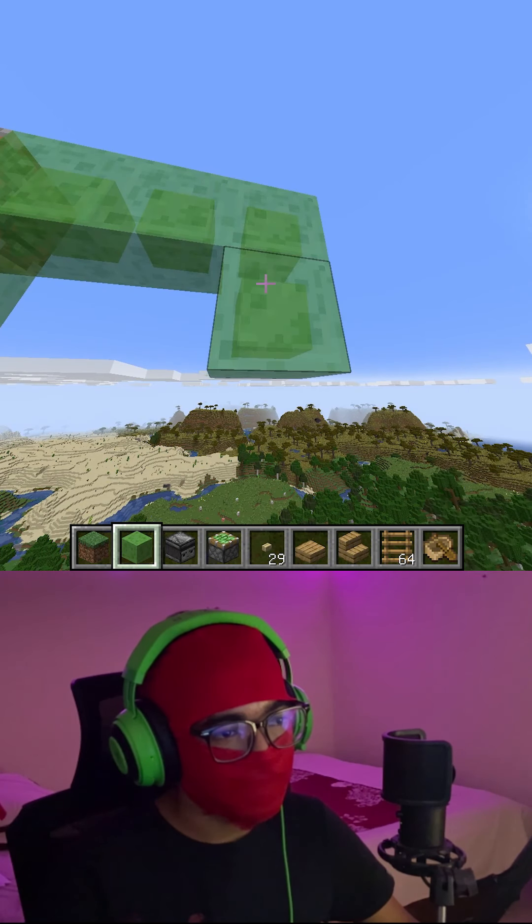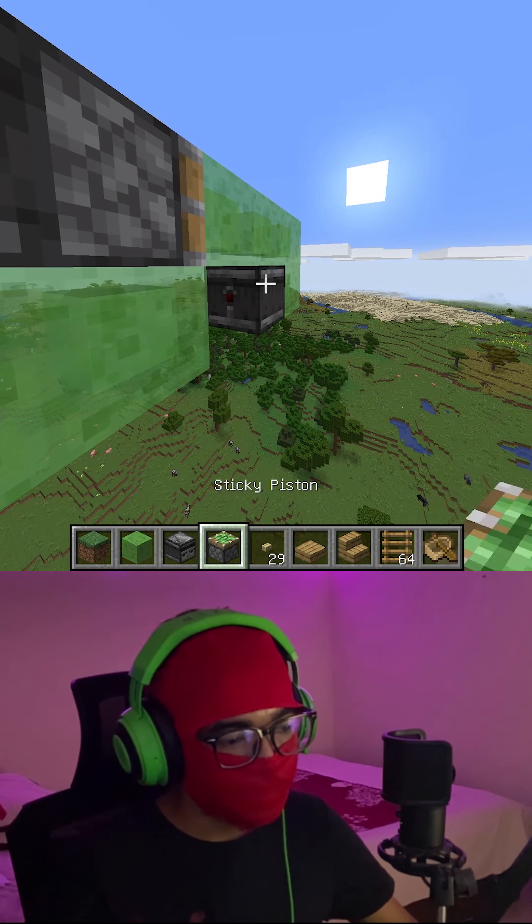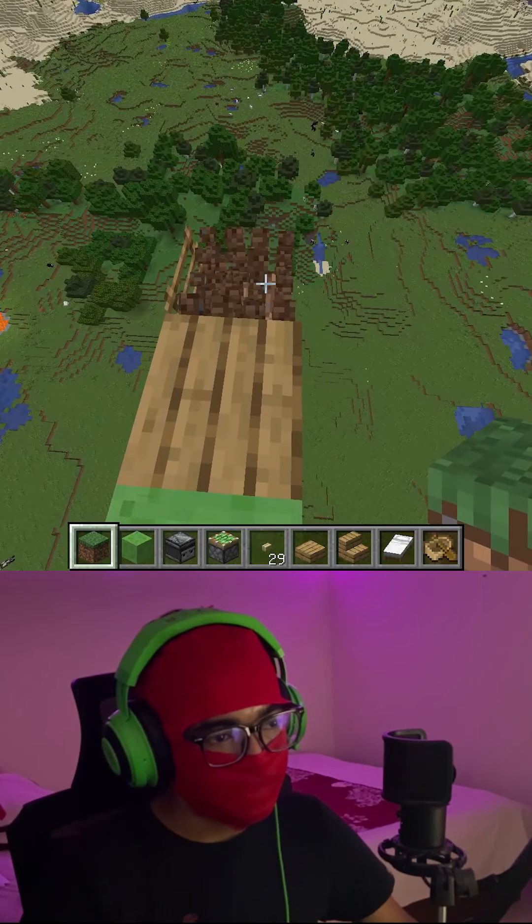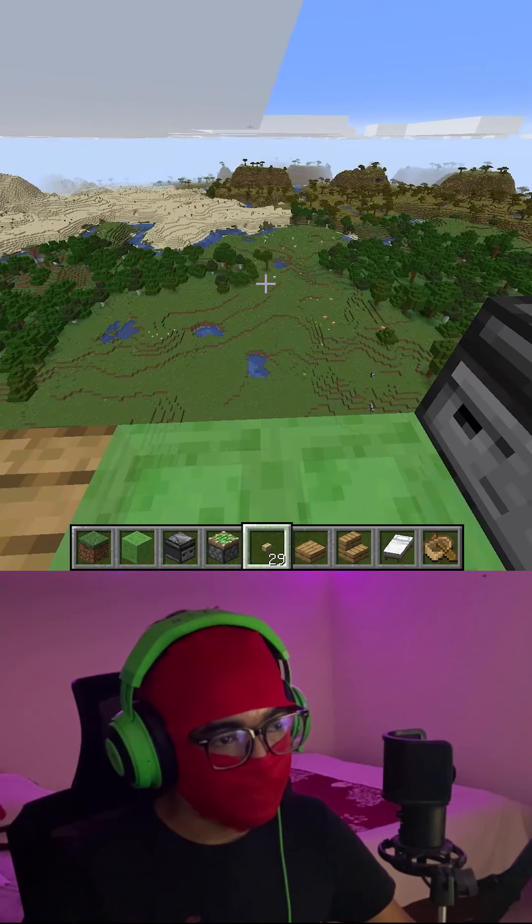Then put an observer and another piston. The whole structure looks like this. Break the first dirt block, add a button over here, and just press it.